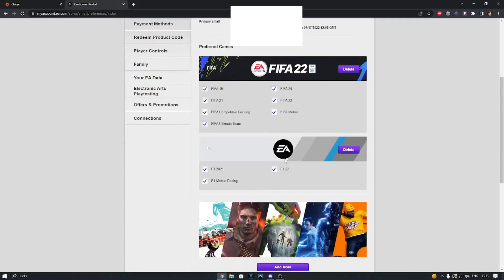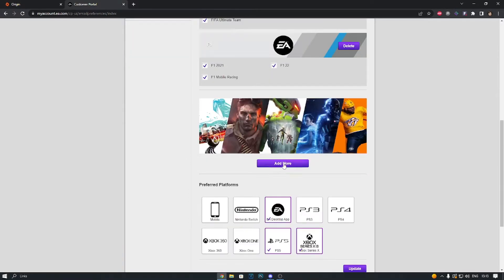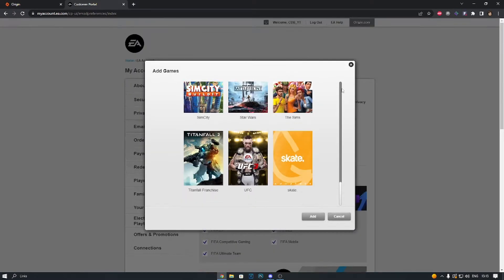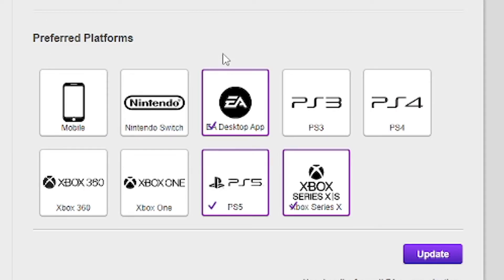Then go to Preferred Games. I've got F1 and FIFA on mine. If FIFA is not there, press Add More and FIFA will appear — press it and tick everything. Even if you don't want codes for FIFA 19, 20, 21, or 22, tick them anyway to show you're interested. Then set your preferred platform — I've chosen PC, PS5, and Xbox Series X.